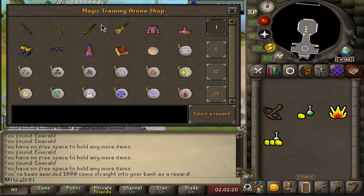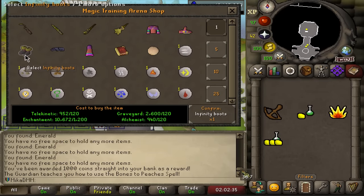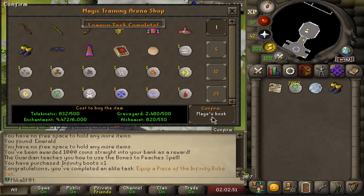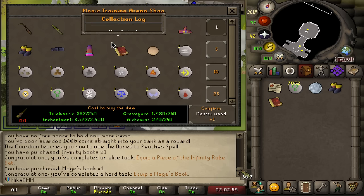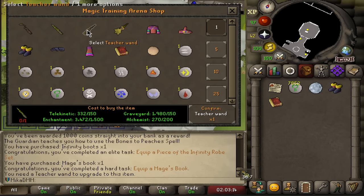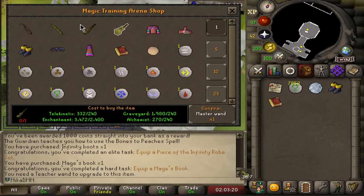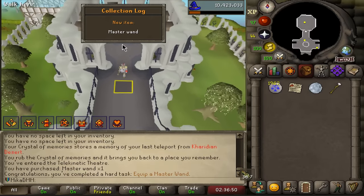I think I start with Bones to Peaches. Then we buy the cheapest infinity gear - the boots - and wear them for points. Then we buy the Mage's Book for points, and then we do the Master Wand. I did not know you needed to buy all of them bottom to up. And that is the Master Wand completed - 80 points.